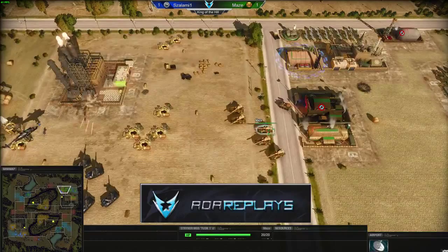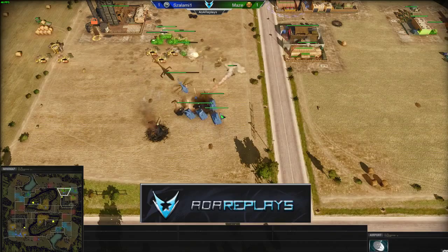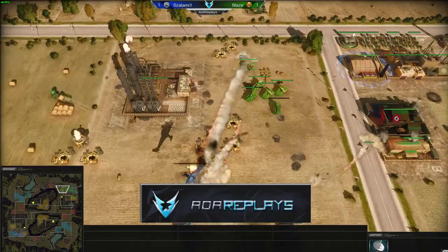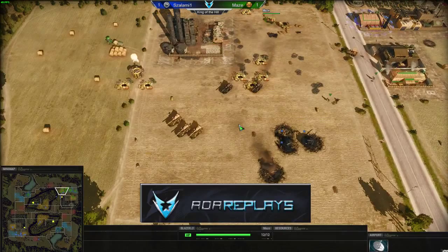The Blazer is providing so much damage, and he keeps the Blazer in a separate group at the back. Well played — the Blazer is taking down the chopper. The formation move keeps your Blazer and strikers in a line so they all fire at the same time. Very nice micro from Maize — I don't think he even lost a striker.